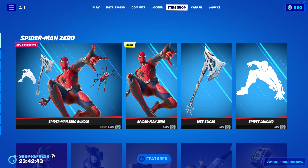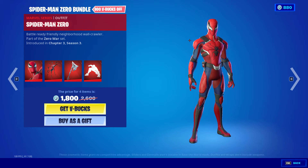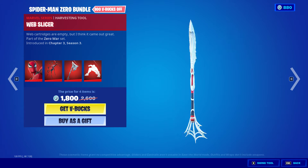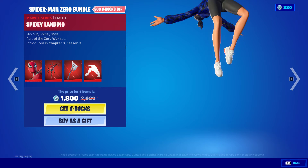Hello everyone, welcome back to another item shop video. Today it is June 16th, 2022. Let's get right into this. We have Spider-Man Zero, comes with Spider Drone and Web Slicer. This reminds me of guys vengeance and spidey landing.